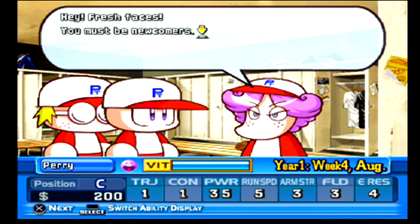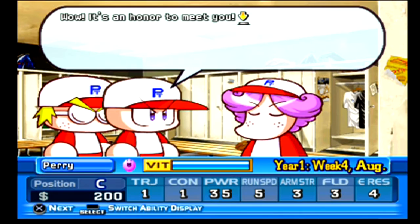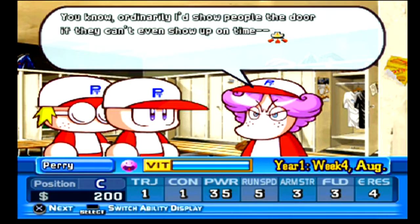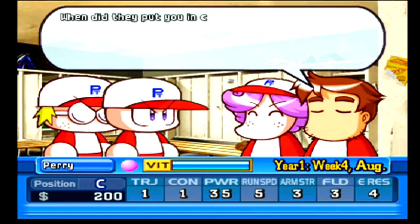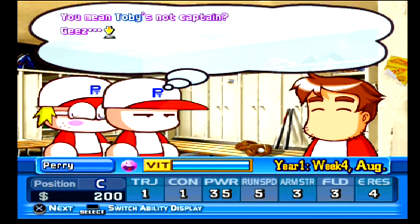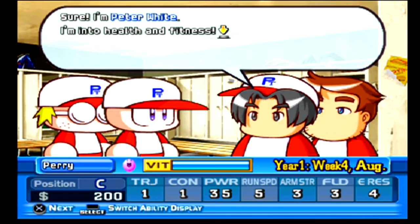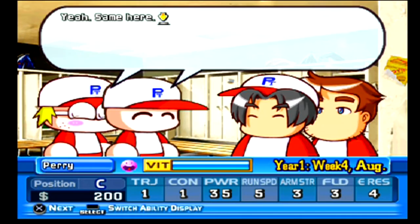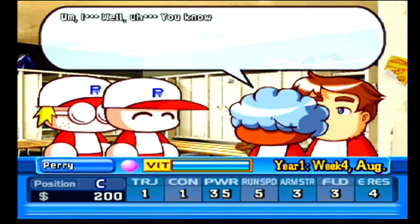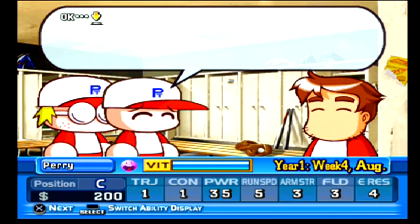'Hey fresh faces, you must be the newcomers. Name's Perry, I want to join the team. I'm Marvin, ditto. I'm Toby Baker - the team's ace pitcher, leading hitter, and overall top dog. Ordinarily I'd show people the door if they can't show up on time but I'll make an exception just this once. When did they put you in charge, Toby? Welcome to the Tulips - I'm Robert, captain of the team, you can call me Robbie.' We meet the first years: Peter Watt who wants to be a doctor, and Boris Milton who is a little shy.